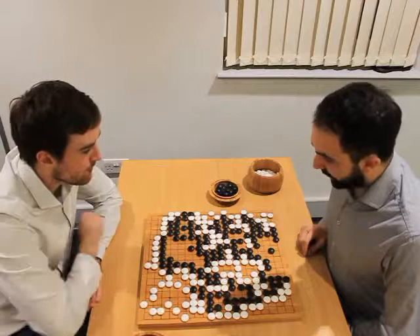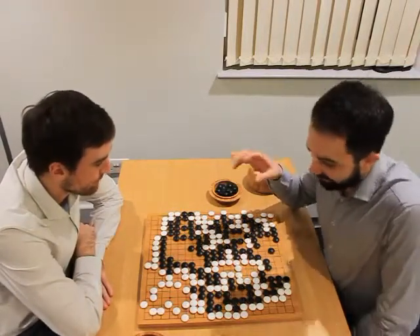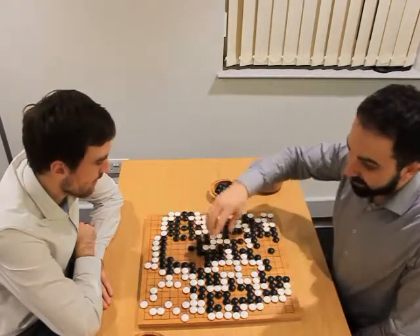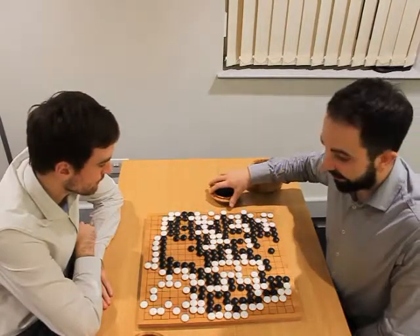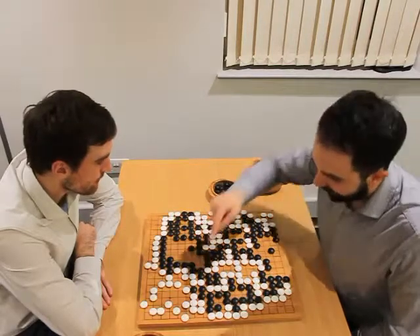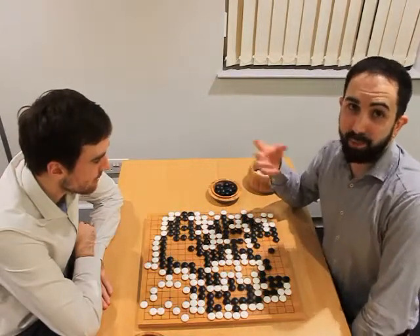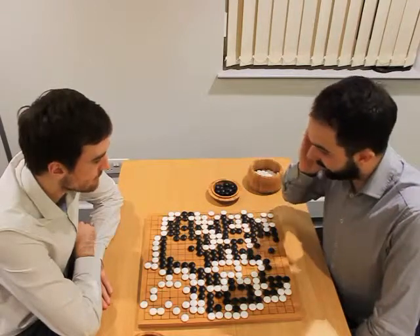Once you've done all that, the theory of scoring says you get points for the area inside your territory, and points for the stones that you've killed of your opponent's. So basically, if I was to do it a very basic way, I would count these up, count up these. If there's a Komi — which is like 0.5 if you have a handicap so that you can't draw — then we add that on and that's the end.